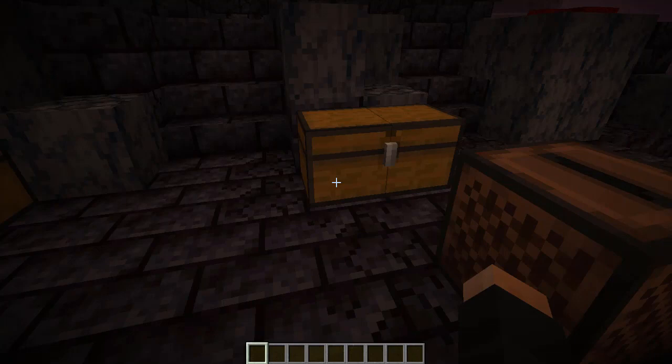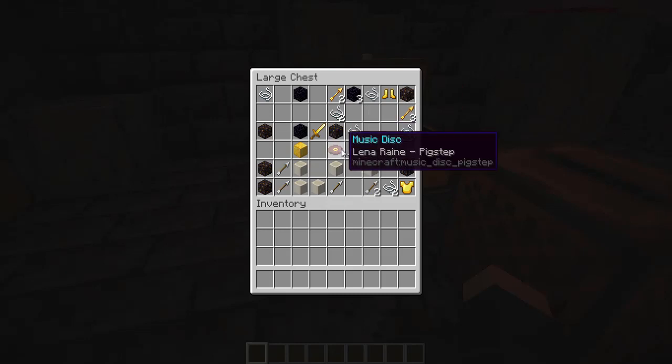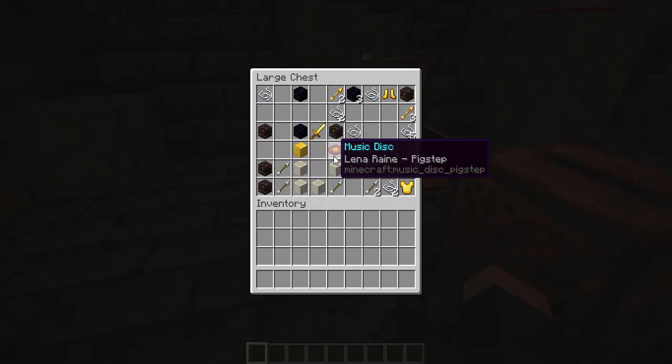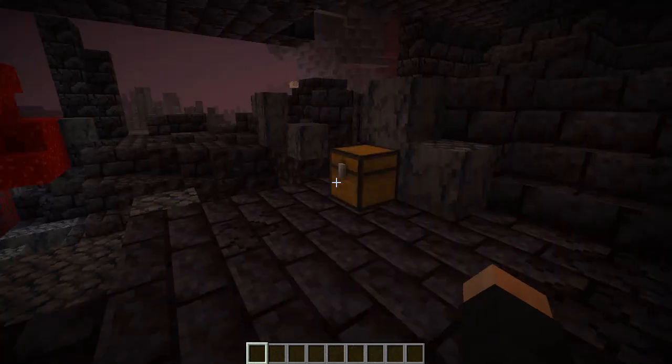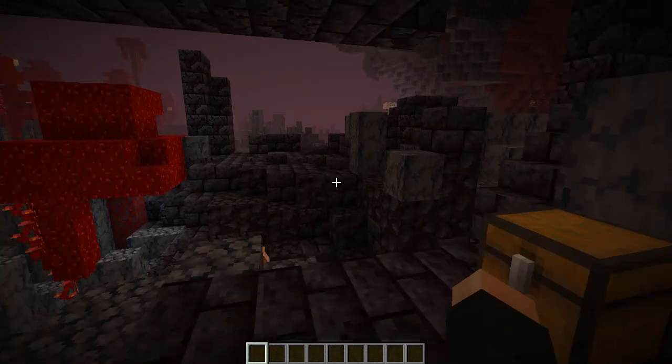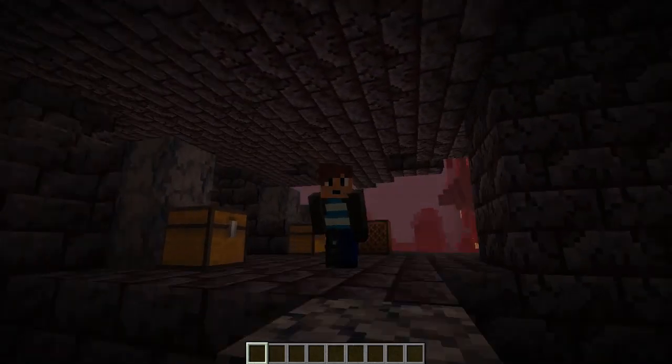Exploring these structures seems rather difficult and I'm not sure if the loot is worth it — arrows, bone blocks, a gold block, really not that great. Really the only reason an experienced player would want to go here is because of this music disc, which can only be found in this area. It's brand new and it sounds pretty good. Along with that, the structure is incredibly rare — this is about a thousand blocks away from my spawn portal.